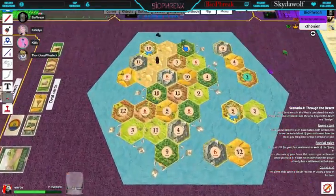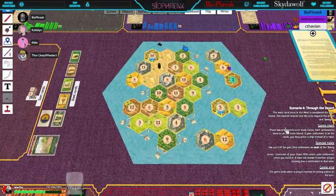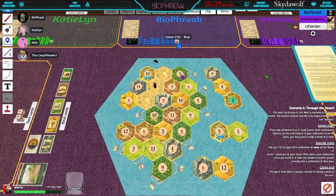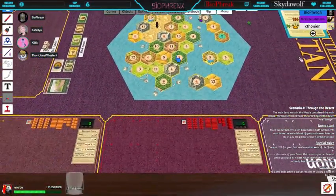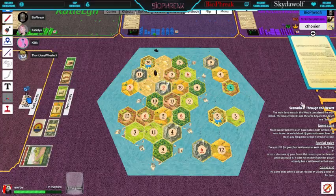The first person to 14 victory points wins. The rest is the same as Seafarers. Alright, so who goes first? Katie goes first — we roll to see. It goes around to the last person; the last person lays both their settlements, then it goes back counterclockwise. We're on two dice.